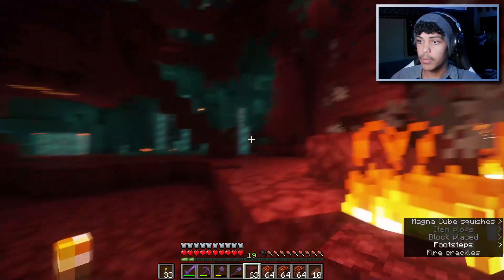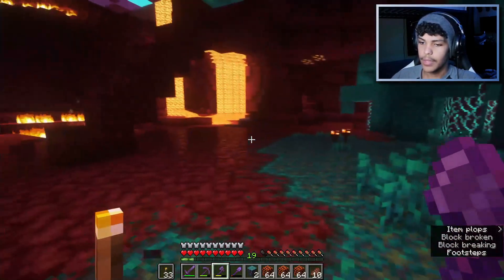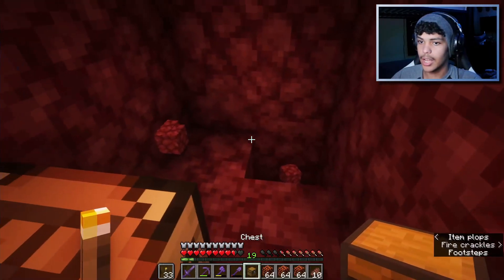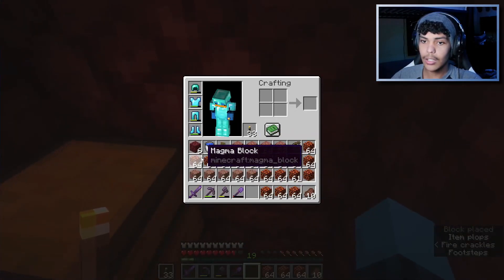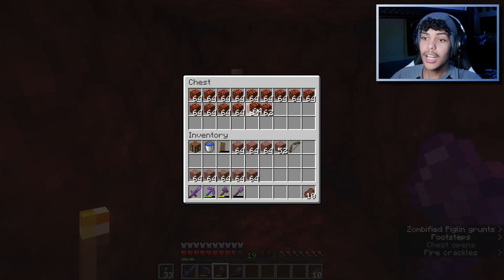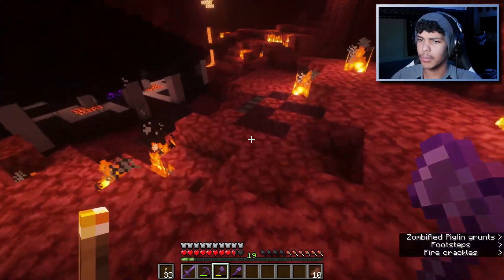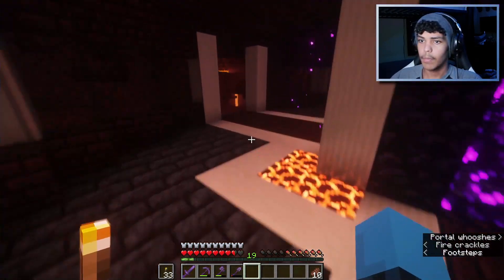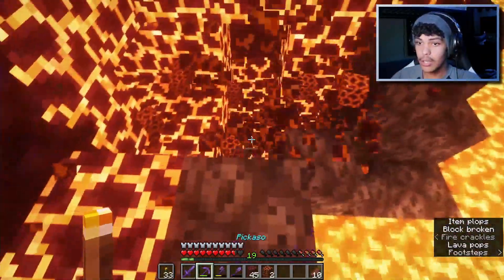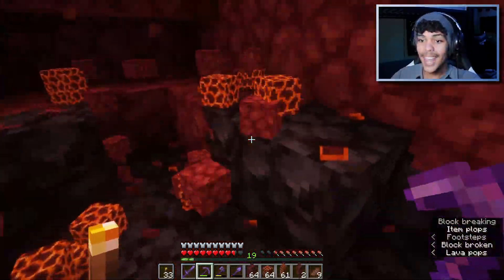Hello piglins, are you still mad at me? Because if you are I will be sad. We need to figure out where we want to put things. I know the tree is floating but don't worry, I'll get rid of it later. I need to get a double chest, but I can get another chest on the way back. I was going to put all the magma in here. This is a very scary moment — this could be going right into the lava. It doesn't. Okay, good. That's all that came in this little cluster.